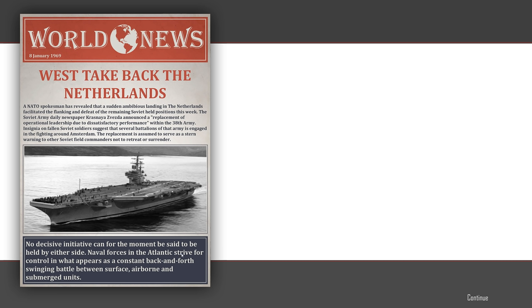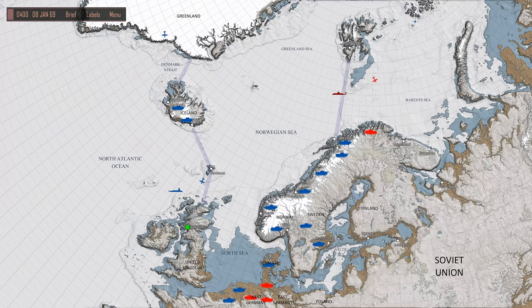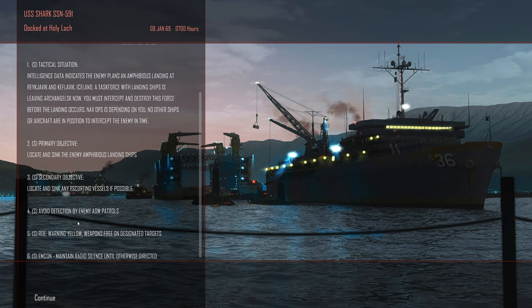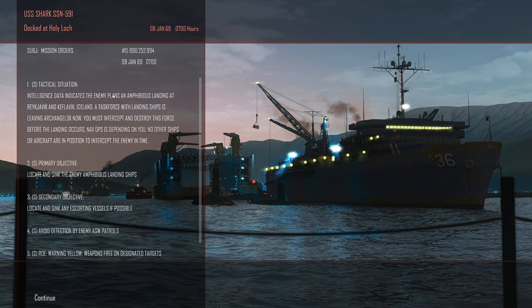We get a mission — return to Holy Loch, Scotland for repairs and to replenish stores. Let's get the hell out of here, all ahead full. Let's make for Holy Loch. Rearm our boat and repair this bloody flooding issue. Intelligence data indicates that enemy plans an amphibious landing at Reykjavik and Keflavik, Iceland. A task force with landing ships is leaving Archangel now — we must intercept and destroy this force.